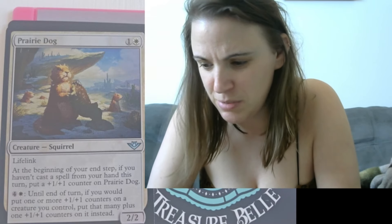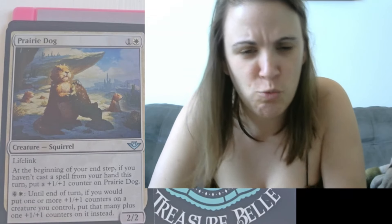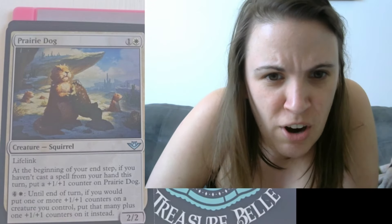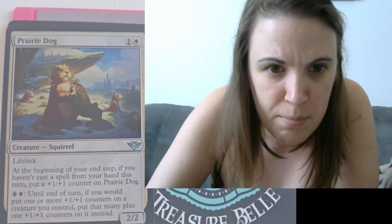Here we go. We have Prairie Dog, which is a creature squirrel with lifelink. Always love me some lifelink. These are some interesting looking cards. I feel like this pack is really — I think I'm starting with a rare here. At the beginning of your end step, if you haven't cast a spell from your hand this turn, put a +1/+1 counter on Prairie Dog. For four and a white until end of turn, if you would put one or more +1/+1 counters on a creature, put that many +1/+1 counters on it instead.